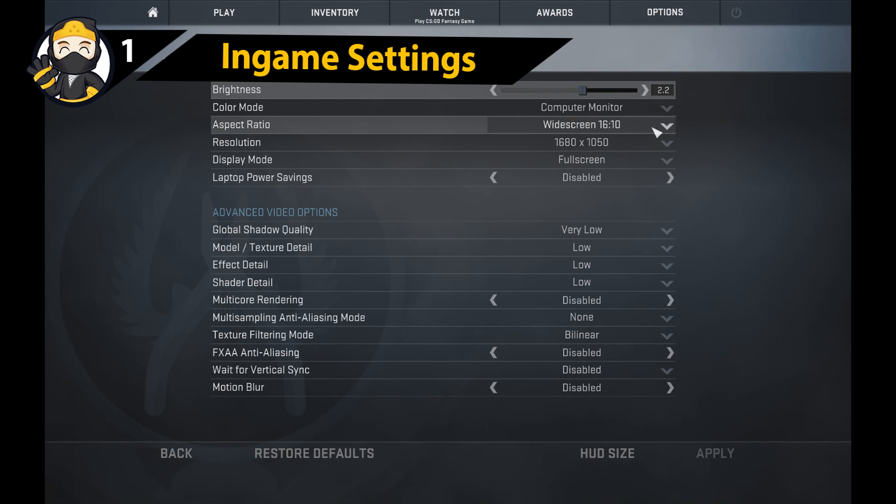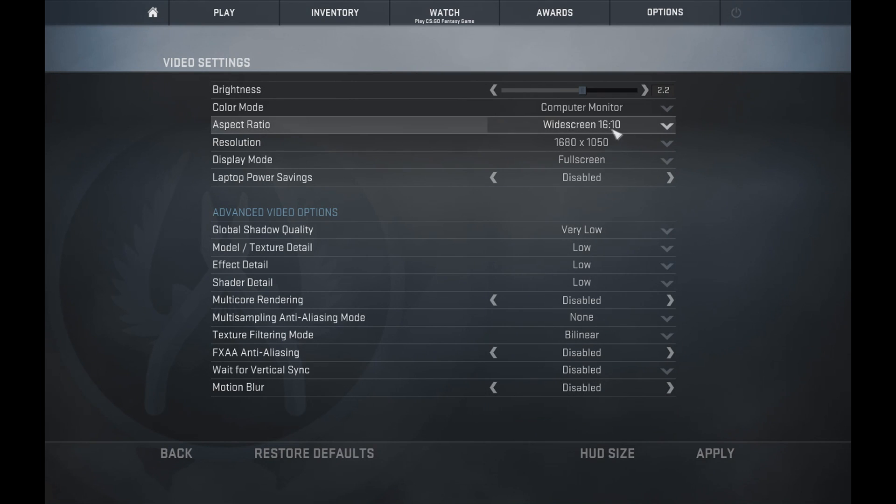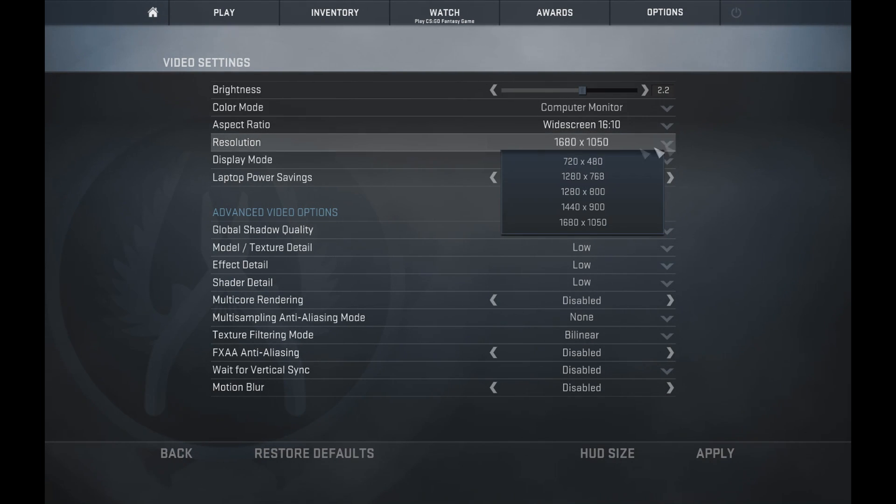The first method is to simply change your video options to the lowest settings. Another thing you should do is downscale your resolution — the lower you go, the better. The quality in-game will be a little bit pixelated, but not too much to make a difference.